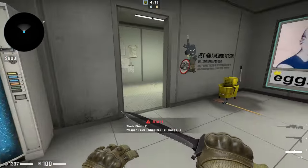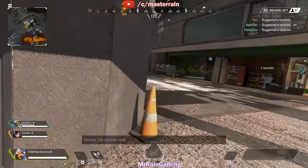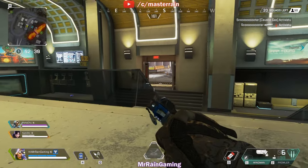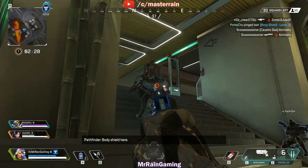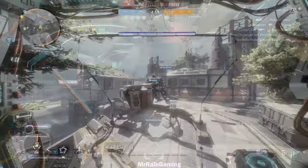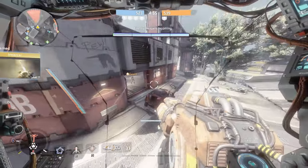In Apex Legends, you have two ways to run — first with a sprint button, and then to sprint as fast as possible, you holster your weapons. In most games, when you're on full sprint, you generally won't be able to fire your gun and will have to stop your sprint to use your weapon. There are exceptions — Titanfall 2, for example, allows players to use their weapon in almost any scenario, but more on that later.